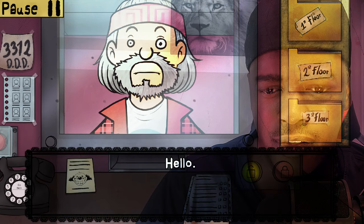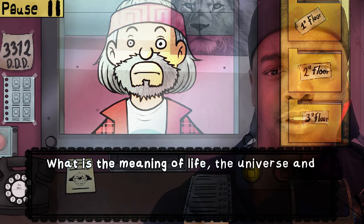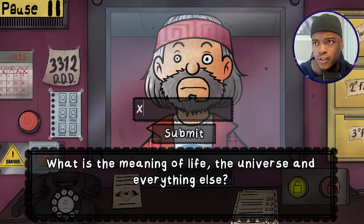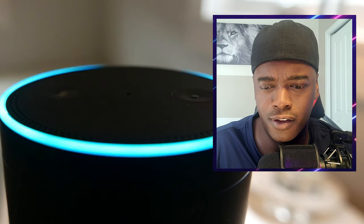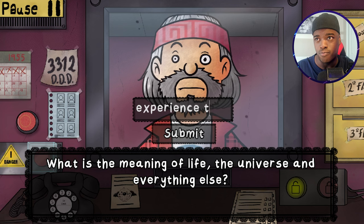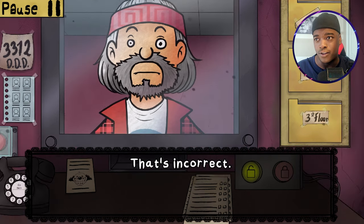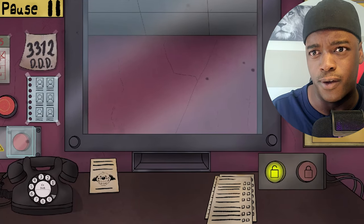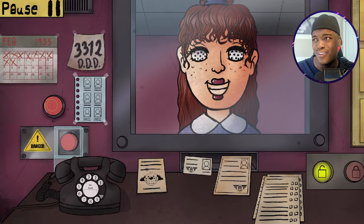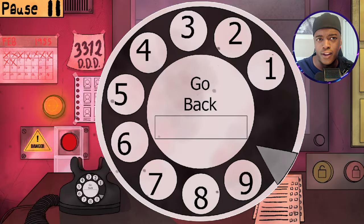Oh my god, oh hell no! What is the meaning of life, the universe and everything else? I can type - the meaning of life and the universe and everything else. Alexa, what's the meaning of life? Eleanor Roosevelt said the purpose of life is to live it, to taste experience to the utmost, to reach out eagerly and without fear for newer and richer experience. Experience things - XPR, experience things. That's incorrect. Goodbye, get out of here.